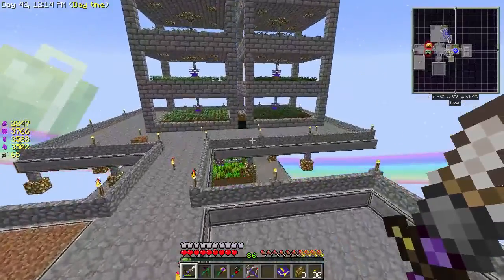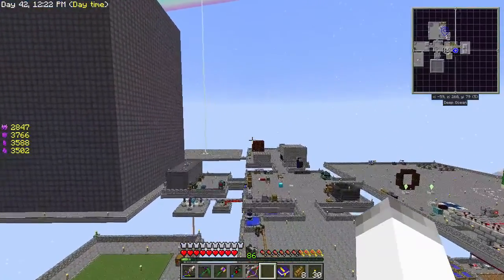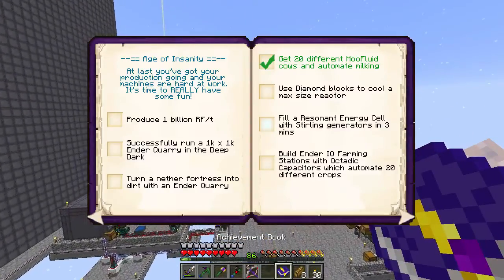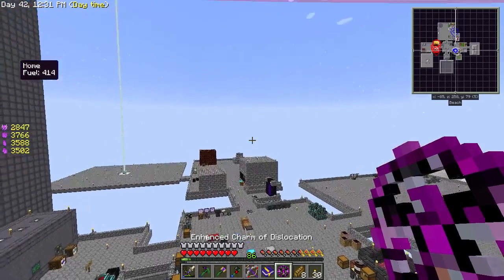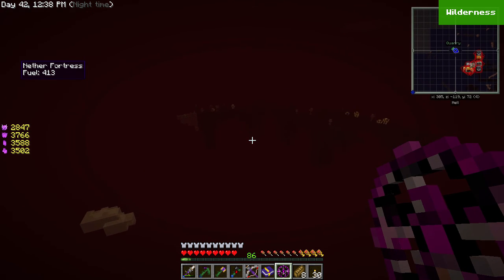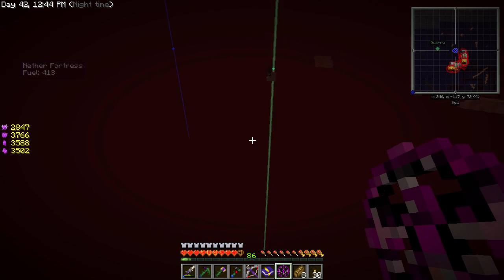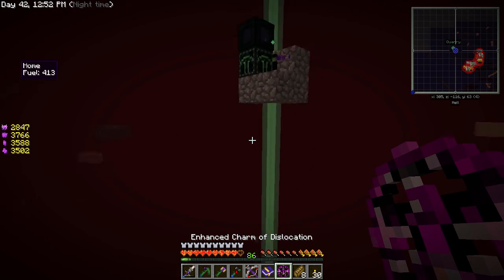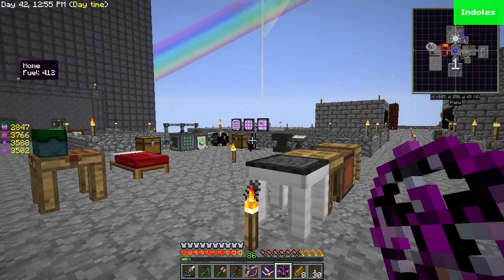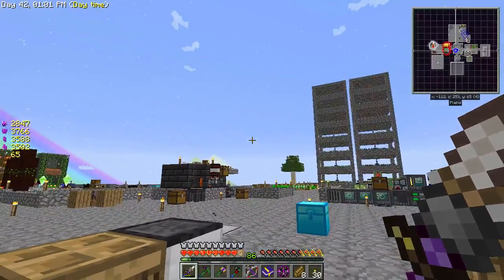Anyways, that is going to be it for this episode. We are going to work on getting more of the reactor completed and all that kind of fun stuff. We could go check real quick on the nether fortress — and it's getting there. This is going to take forever unless we put speed upgrades on this guy, which we could probably look at next time. So that'll be what we'll do — we'll just kind of do some random quests and stuff and then go from there. I hope you guys enjoyed this episode and I will see you guys in the next one. Bye!